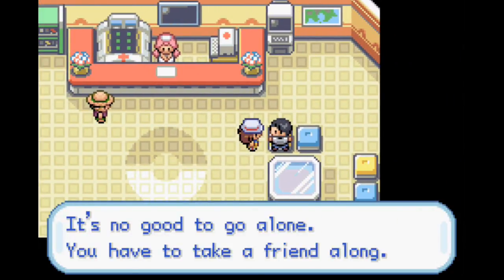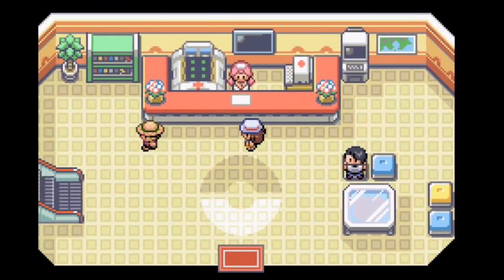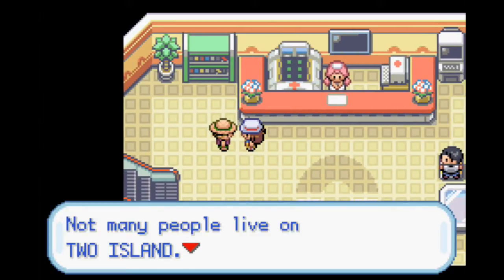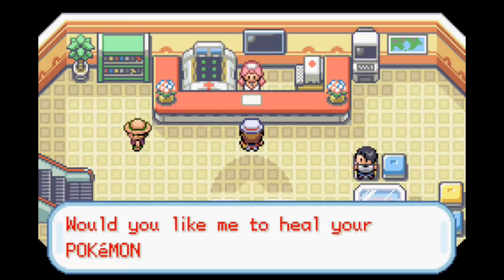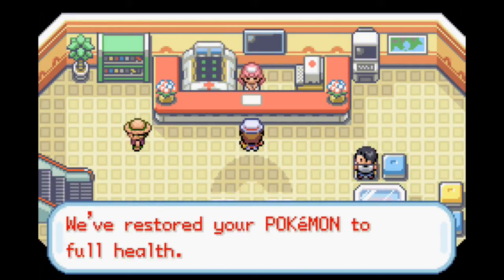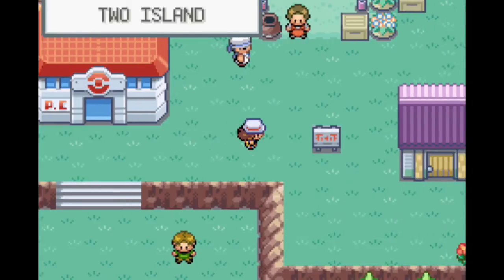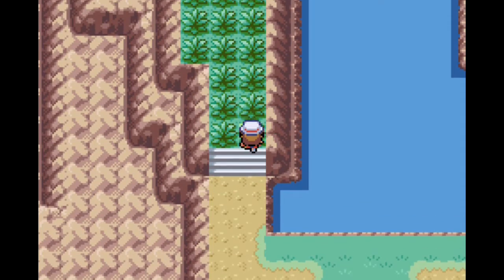Have you visited the game corner already today? It's no good to go alone - you have to tag along with a friend. In order to do that, you need a connection with some other person. Not many people live on Two Island - there's an old lady who lives out on the cape. I don't believe I need to heal - I'm pretty sure I did that before leaving and we haven't had any battles. I'm sorry, Nurse Troi, but that was a waste of your time.